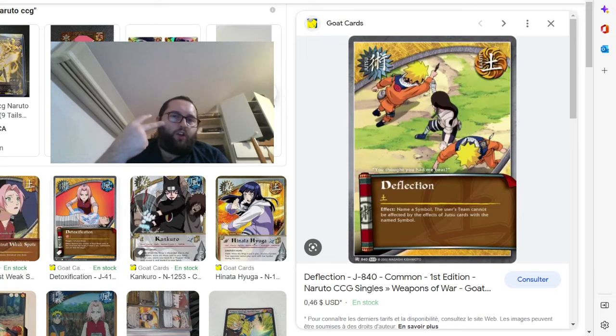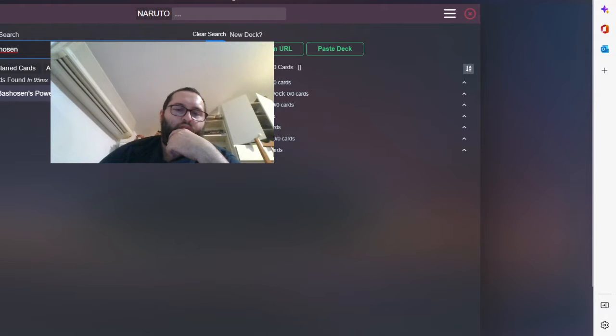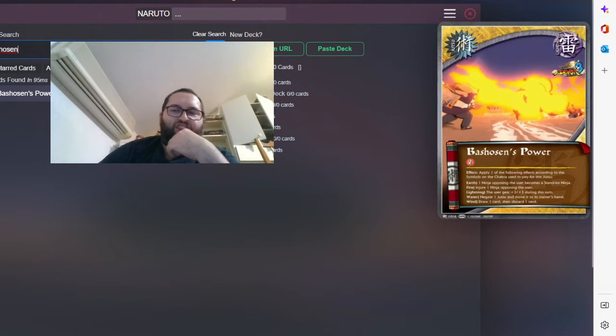We run two Deflection — great card, staple art. You want to protect your Naruto, whoever is in the battlefield during the exchange of Jutsu. The next card: Basho's Power — two colorless. The effect depends on what chakra you use to play that Jutsu. If you use Art, you stand by someone against the user, which basically negates a Jutsu since the user is no longer in the battlefield.